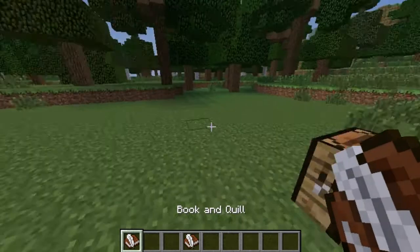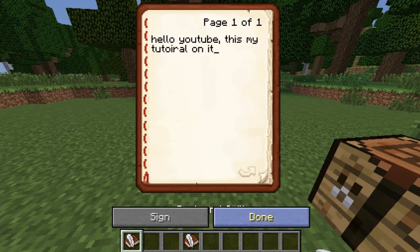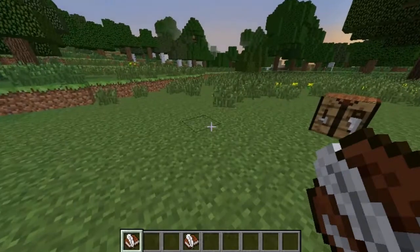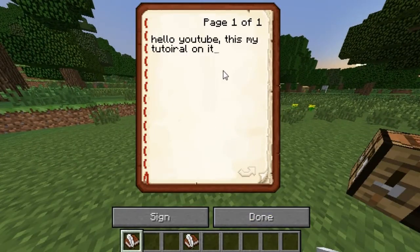What you do with a book and quill is when you open it, you type — it's like you're writing in a book. So if I'm going to put 'Hello YouTube, this is my tutorial on it,' then you go click done. And if you've had enough typing for the day and want to come back to it later, or like tomorrow, to work on your adventure map and write in your books instead of using signs, that's what you would do.